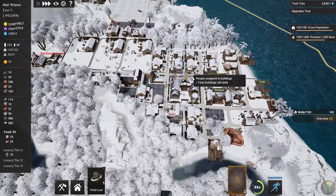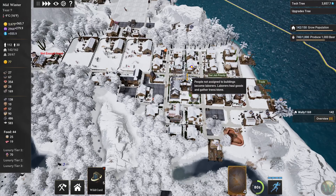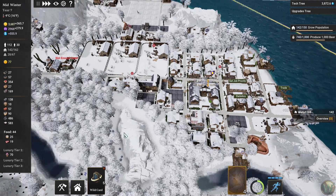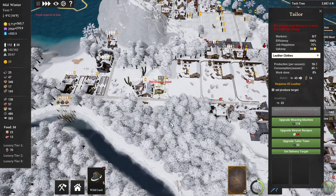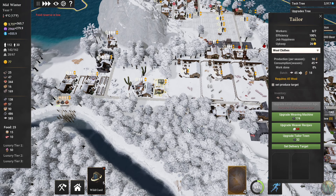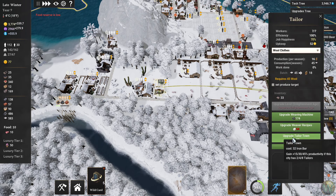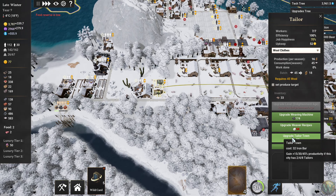I'm just keeping an eye on the workers here to make sure we have sufficient laborers for building. Not enough input — oh because I don't want leather clothes, I want wool clothes. Sorry game — wool clothes please.